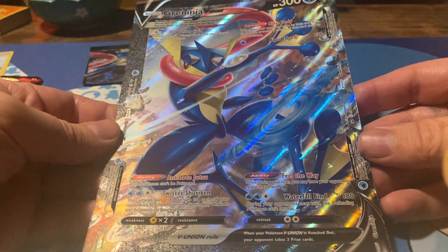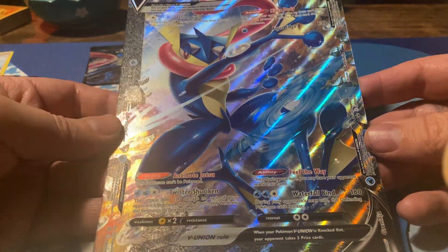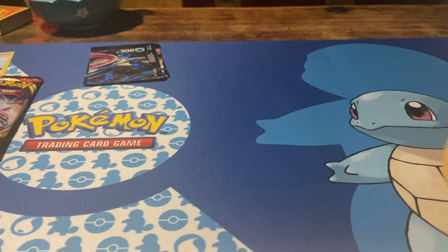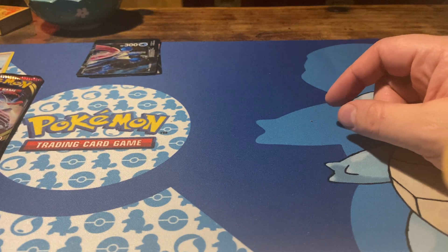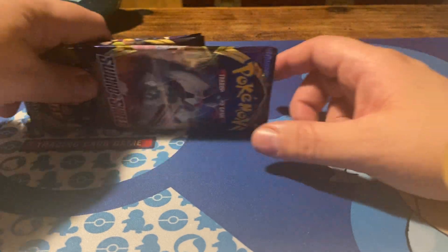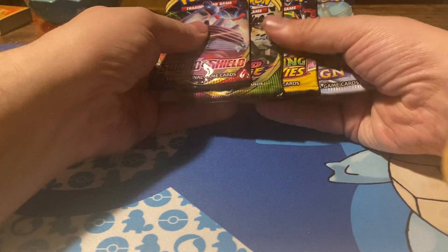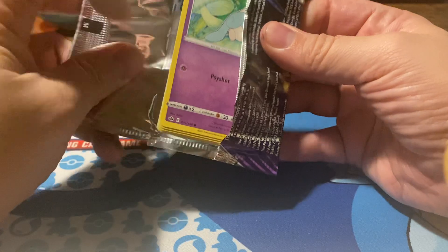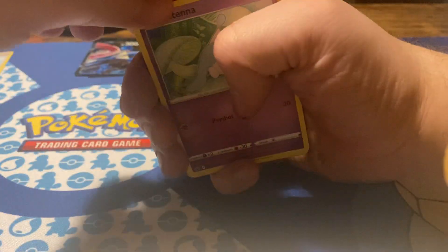Combined, it will become this card — it looks pretty awesome. But it's still a Union and I don't know what to think about Unions yet. Let's take a look at the packs. We'll start at Chilling Rain, as is tradition by now, because we've opened up so many of these boxes.